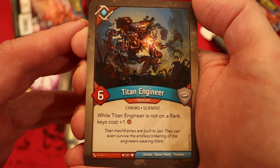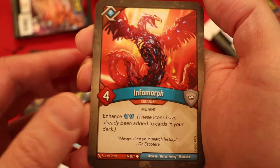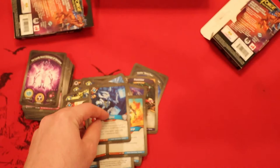Titan Engineer — six power: while it is not on a flank, keys cost plus one amber. Another Titan Engineer. Infomorph — see where those draw pips came from — capture pip, four power. Another Infomorph. Eclectic Inquiry — amber never — you play it: archive the top two cards of your deck. Diametric Charge — amber never — you play it: deal one damage to a creature with a two-damage splash. And the final card of the deck is a Daughter with a capture pip — two power, elusive: during your draw card step, fill your hand to one additional card. Very, very nice.